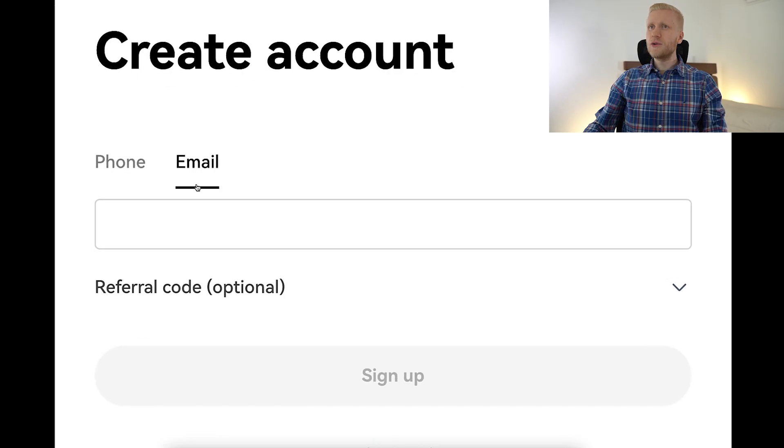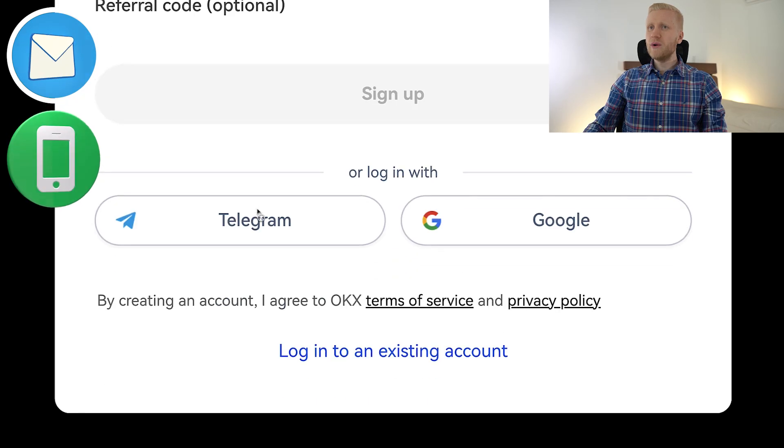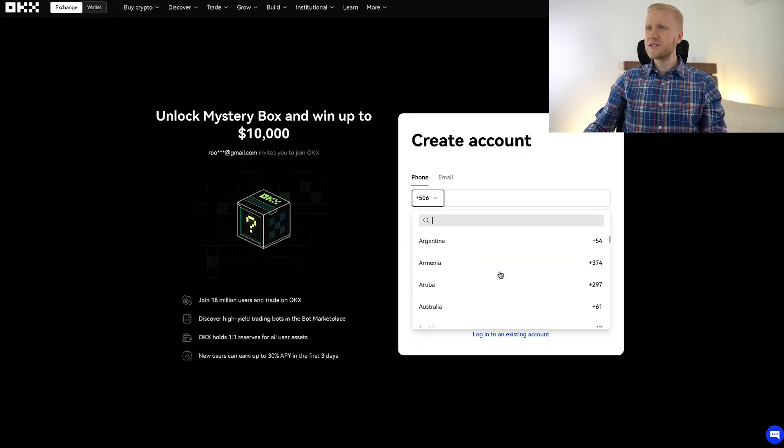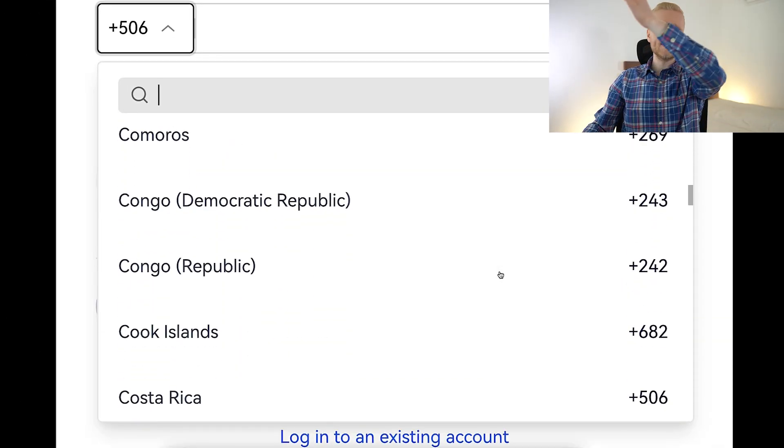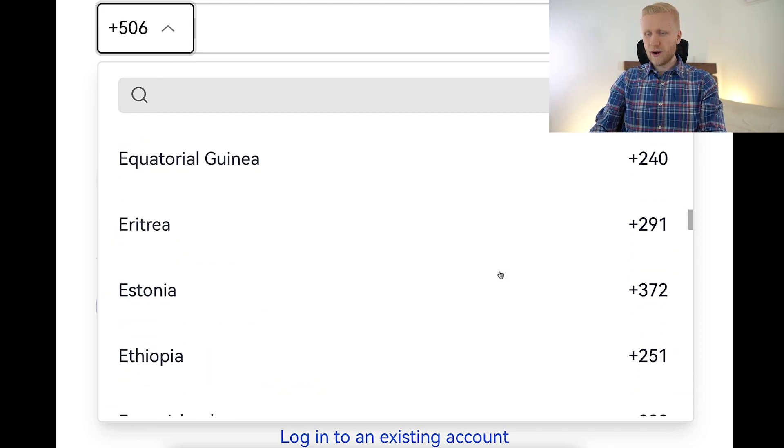You will create your account using your email address, phone number, Telegram account, or Google account. All methods are 100% free. And as you notice here, this platform works all around the world — in Africa, Asia, America, Europe, all around the world.